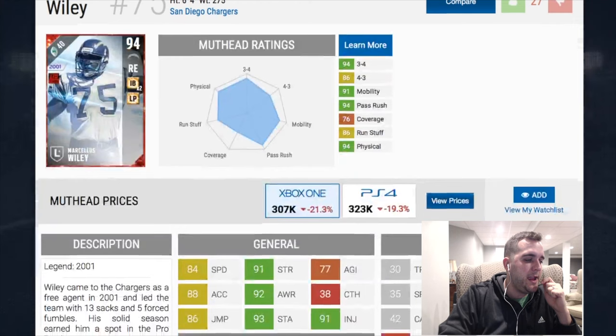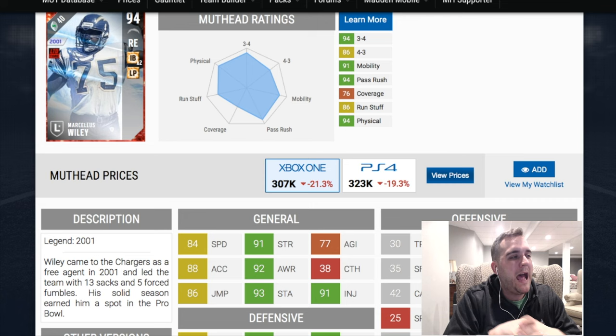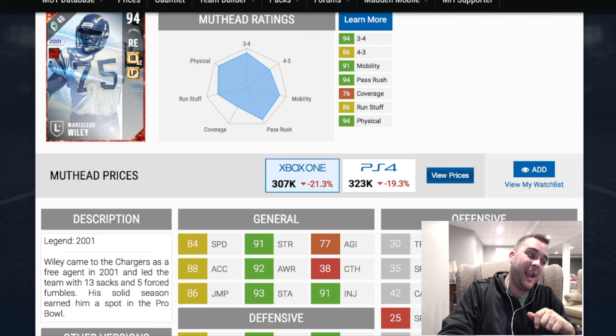Let's take a look — 84 speed, that's pretty good for this Wiley. I was thinking the Wiley speed was going to settle in around 78. His strength is 91, very good. Agility is 77, which makes the 84 speed seem a little lower on that threshold. Acceleration, though, really good — going to help him get off the block really quickly.